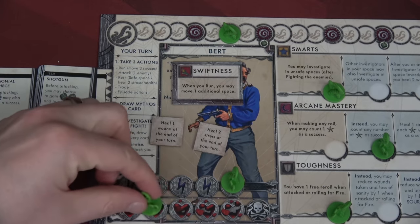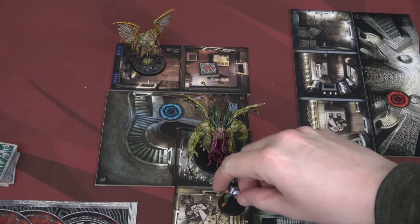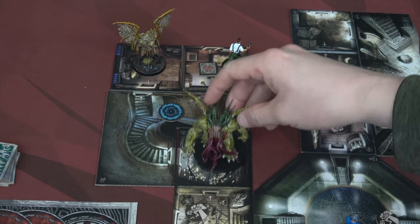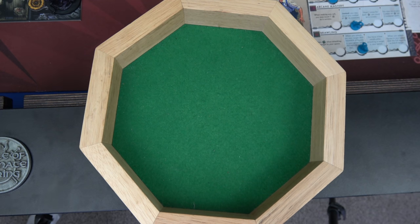At the end of Bert's turn, he heals one wound and two stress because of the two artifacts he has. It's now Maxim's turn. He's going to be risky — he runs one, two, three, four into this room, bringing both the Byakshi and the star spawn into his space. Actions two and three, we're going to be attacking. Because of Maxim's level two brawling ability, he can attack everyone in his space. But our stress is fully maxed out, so what we roll is what we get. Three total hits — we can take out the Byakshi for three damage, but we also have three sanity hits.